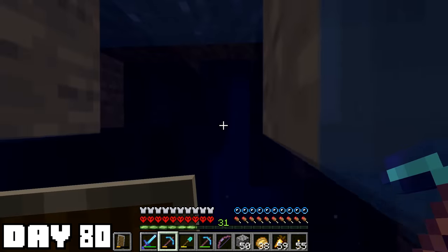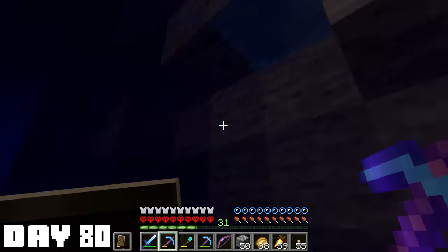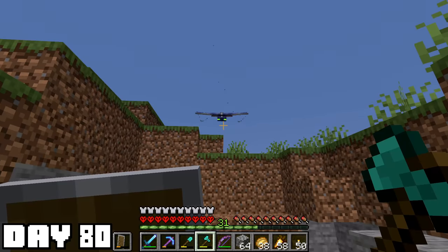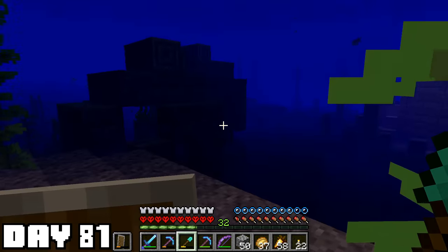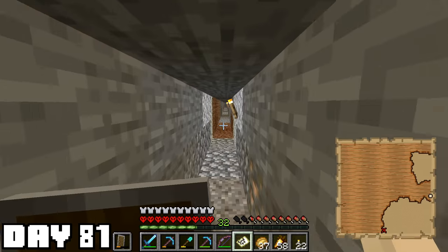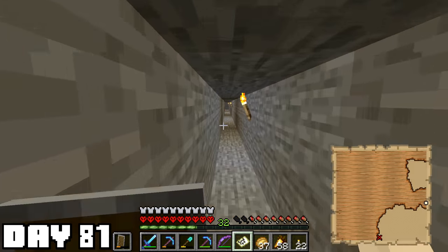I had to burn some time before phantoms will spawn so I checked out some of the flooded caves. I had a hope that maybe I'd find some sugarcane down there. I didn't find sugarcane but I did find a little opening and phantoms were spawning now — that's convenient. Killed a few and got two membranes — that's enough. While checking out the underwater caves some more I spotted a nearby ocean structure. I got a buried treasure map out of there and I thought it might be cool to try to find some buried treasure while buried myself.